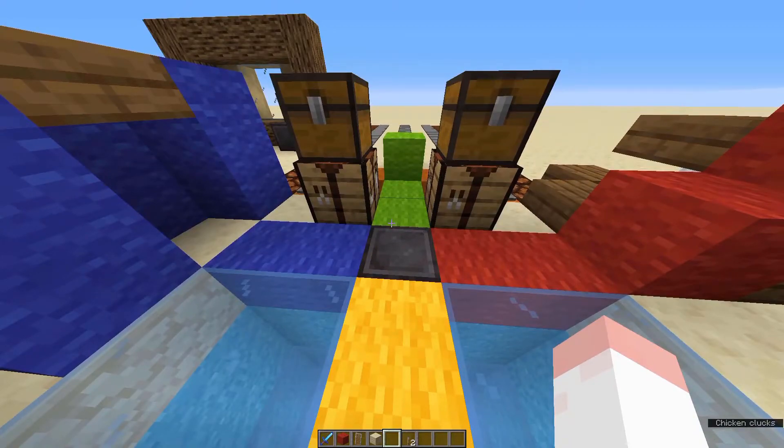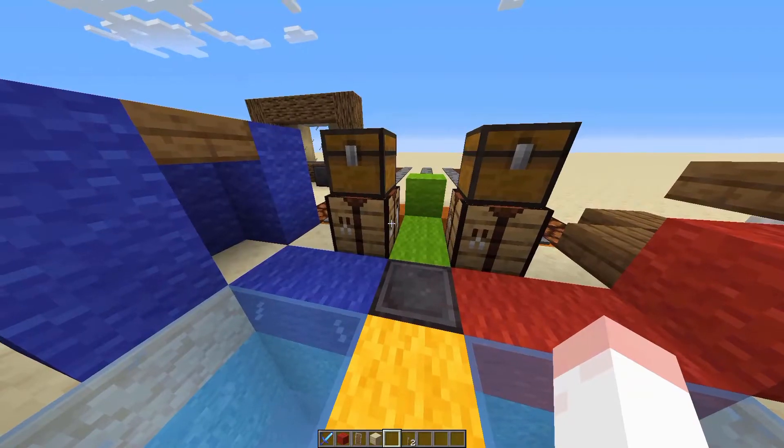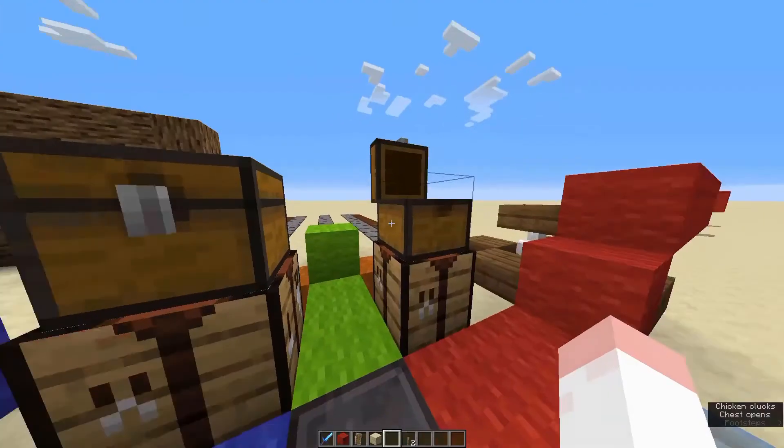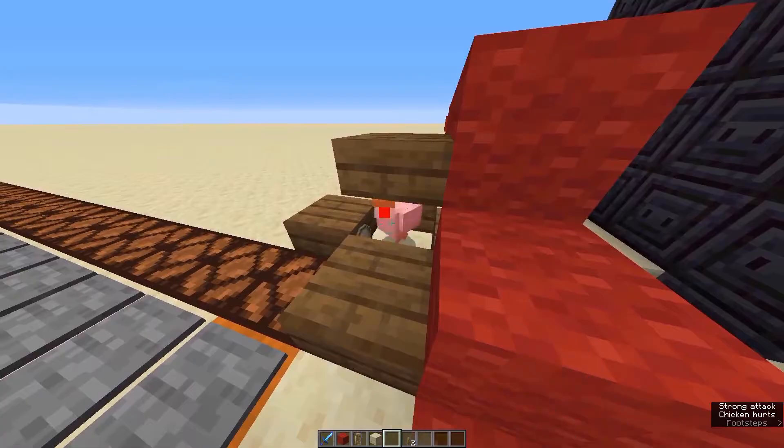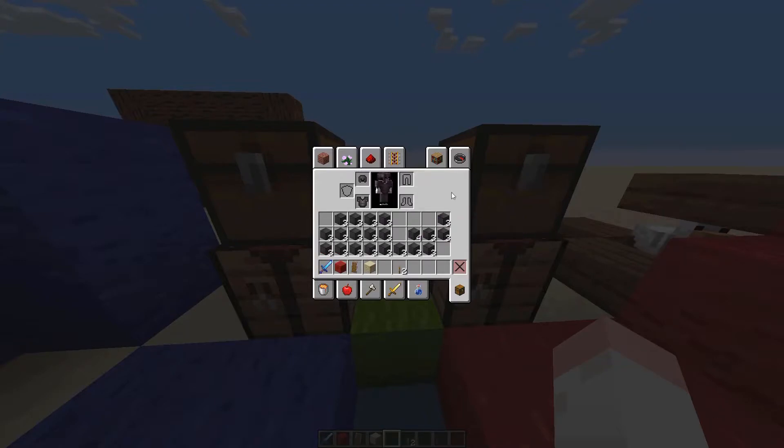Now for the mouse controls. You can navigate in the Minecraft world and in inventories by moving the mouse. Left-clicking lets you destroy blocks and hit entities. If you have more than one of an item in your inventory and left-click it you pick all of it up. Holding left-click while spreading an item evenly splits it, and double left-clicking an item stacks all copies of it into one stack.